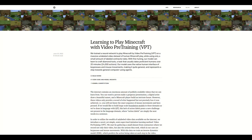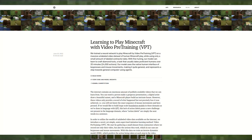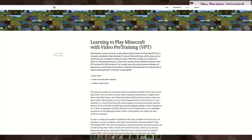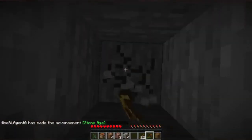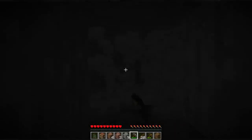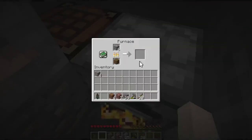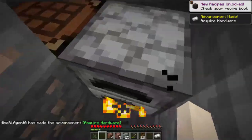OpenAI trained a neural network to play Minecraft by video pre-training on a massive unlabeled video dataset of human Minecraft play. With fine-tuning, the model can learn to craft diamond tools, a task that usually takes proficient humans over 20 minutes. The model is capable of making a diamond pickaxe in sometimes just three and a half minutes. It is quite general since the model uses the native human interface of keypresses and mouse movements.